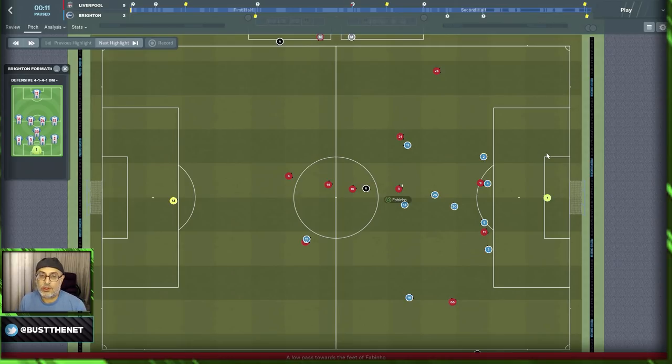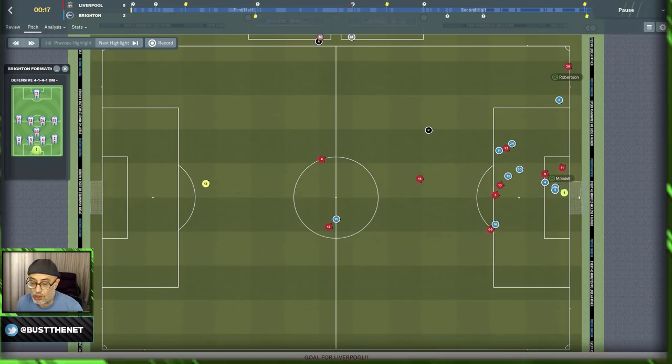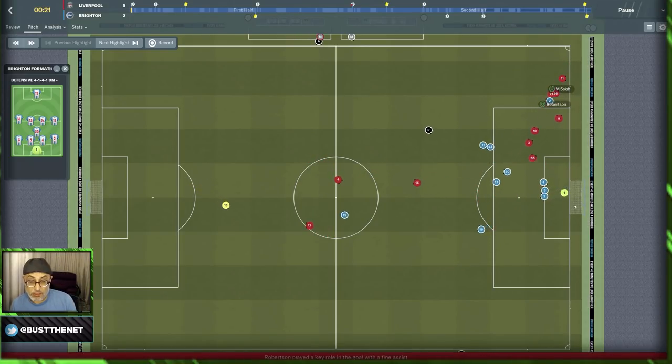Here you can see what a 4-3-1-2 looks like. I'm playing with a high line of engagement and a high defensive line. Look at how my fullbacks are positioned — they're very high up the pitch. This is to exert as much pressure as possible on the opposition so they're not allowed to bring the ball out of their own box.